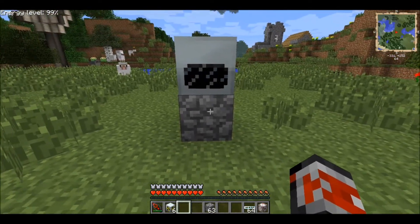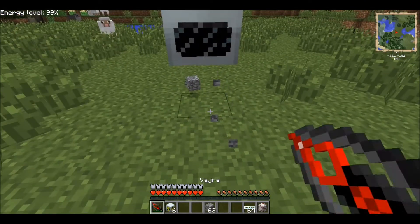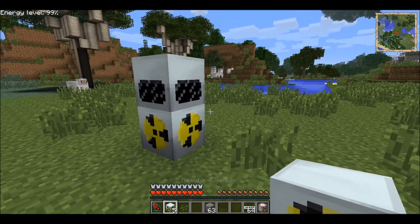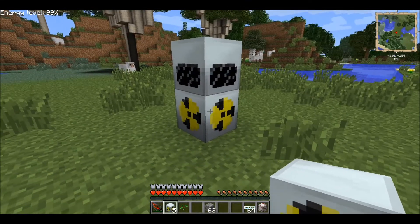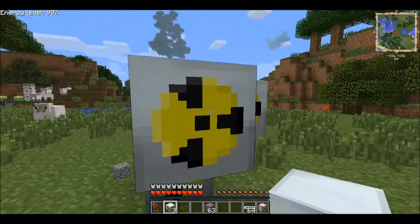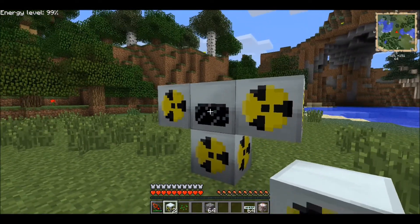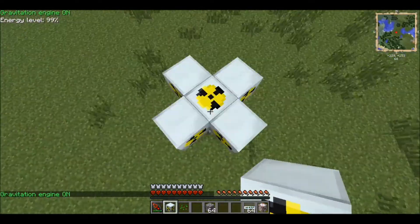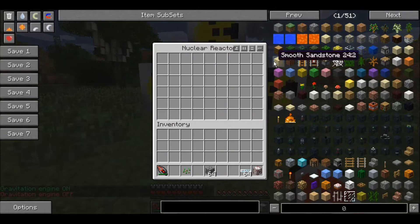You're gonna put a cobblestone piece down because you can't place the reactor on the ground. Get one of the reactor chambers under it, so you're placing the reactor block on the cobblestone and then six nuclear reactor chambers around it.